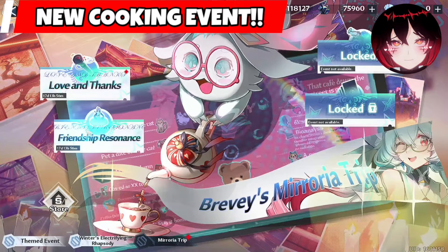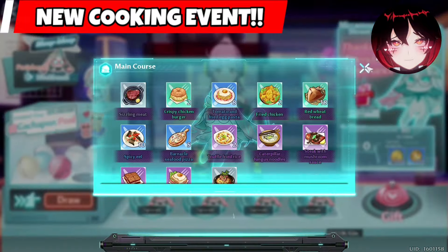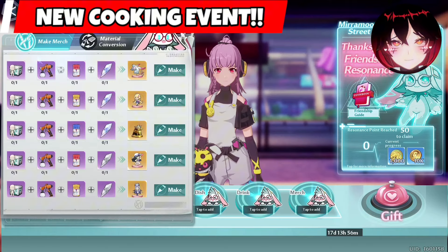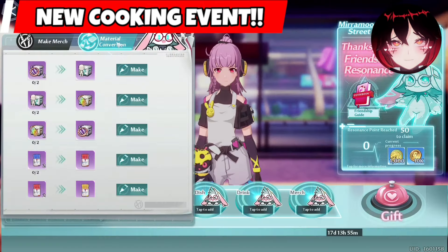Hey there, here is a fast guide for the new Friendship Resonance event. The TLDR is basically just giving foods and merchandise to each specific simulacra. The materials we need to get for the merch can be obtained very easily as shown on the screen. We can also convert each material we get for another specific material.